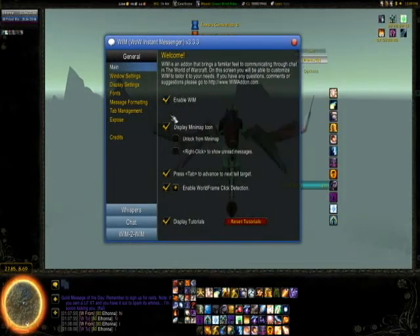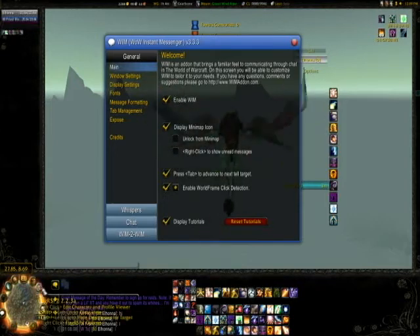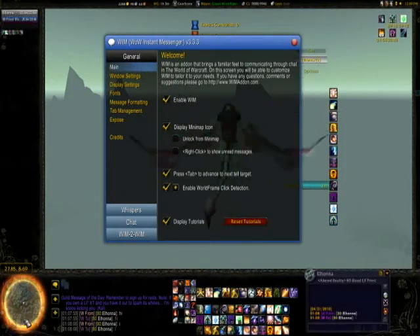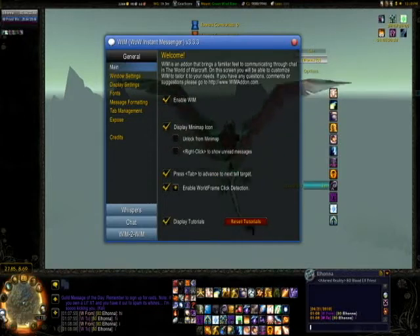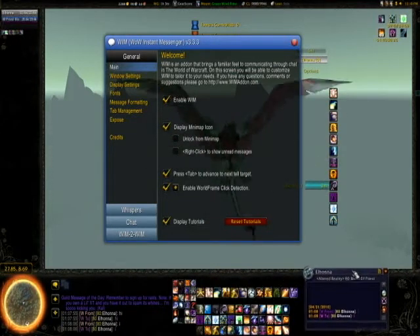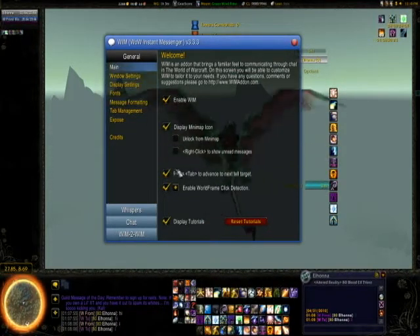Just slash WIM to bring up the settings. I have it enabled. Display the minimap icon right there so that I can, as you can see, hide and essentially minimize windows into this right here. Other whispers will show up. You can also use WIM to completely replace your chat frames - for those of you who want to do that, that is possible.